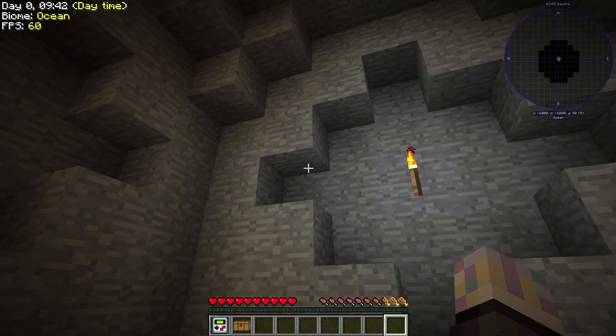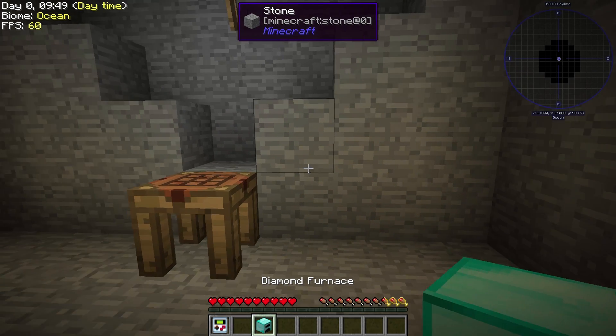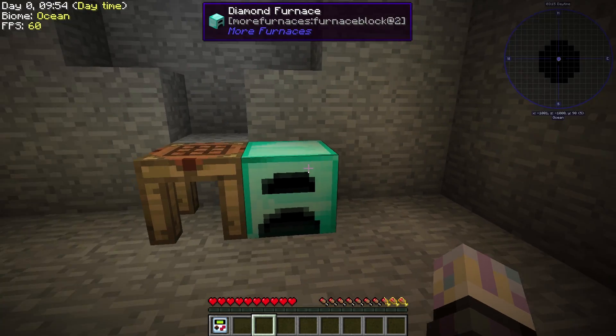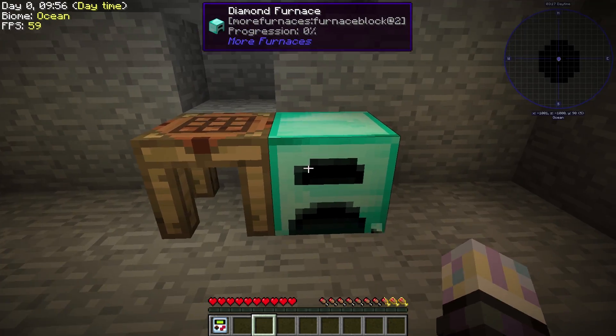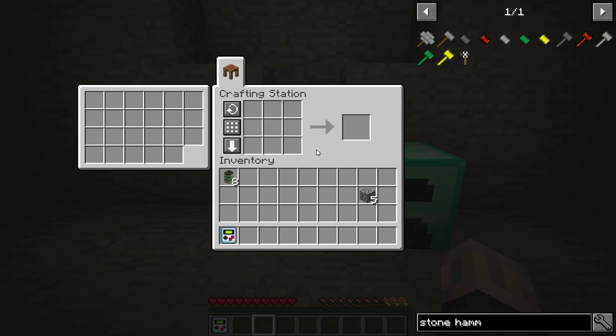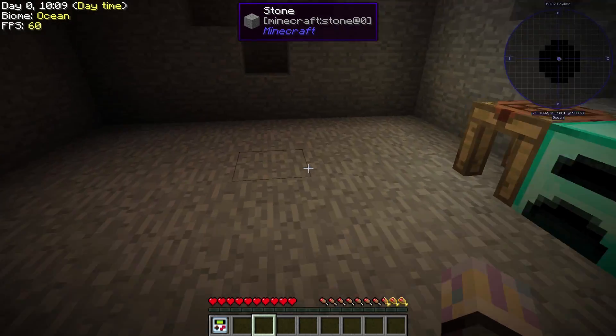Let's grab ourselves another loot chest and see what we get. We got a diamond furnace — that's actually going to be pretty cool; I think that's a pretty good furnace. I don't know if I'm going to be able to break that. We'll have to wait until I have my first tool. I might not have been supposed to put that down yet, because if I need a diamond level tool I can't actually pick that up.